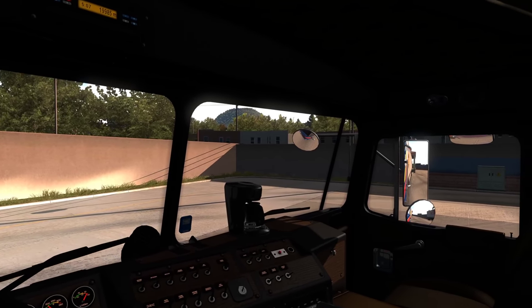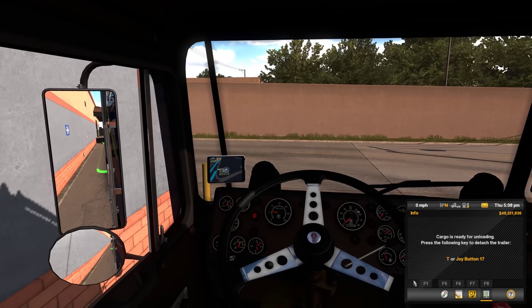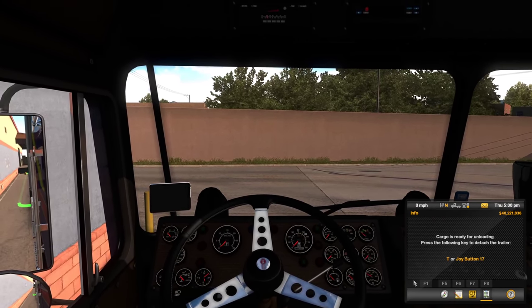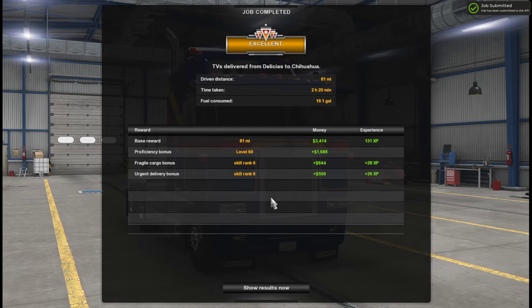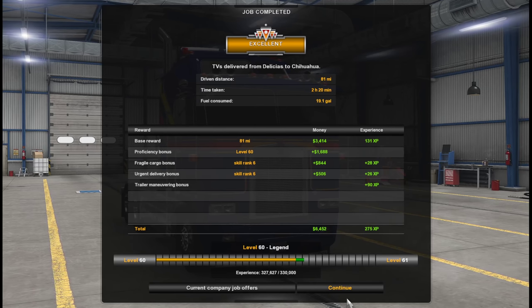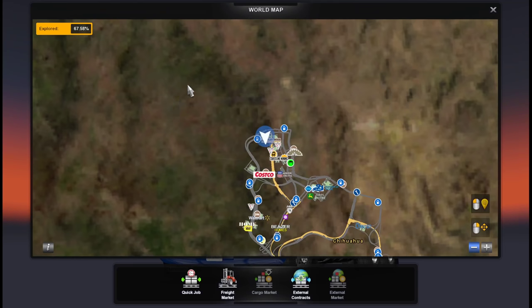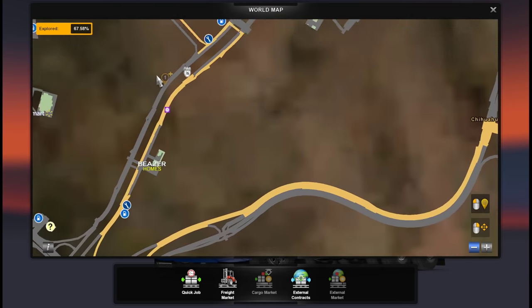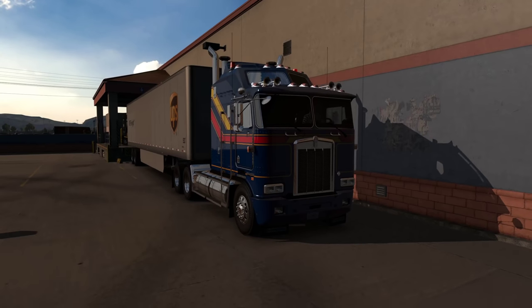I'll probably do a silent trucking episode next from Chihuahua to somewhere nearby, exploring more of the city for those who prefer the silent trucking series. It took us 2 hours for 81 miles — yikes, but not 5 hours, so that's good. Hope you enjoyed that little tour! What we've discovered is only a very small part of the city — one of the biggest I've seen so far. Looking forward to exploring more. Thank you for watching, have a nice day, catch you in the next video. Let me know what you think in the comments — love you trucking guys, bye bye!